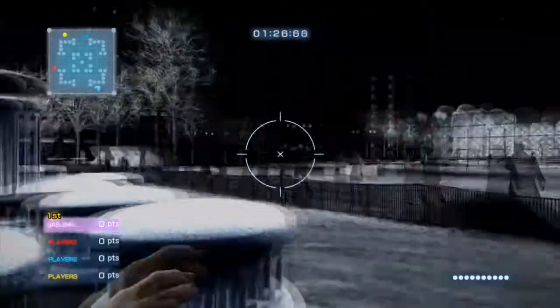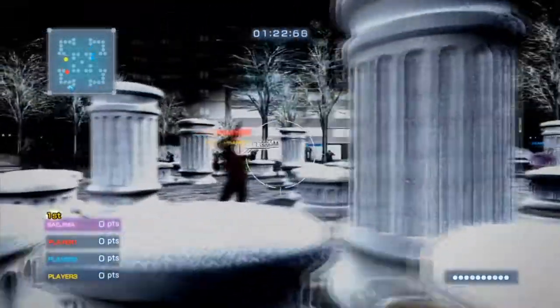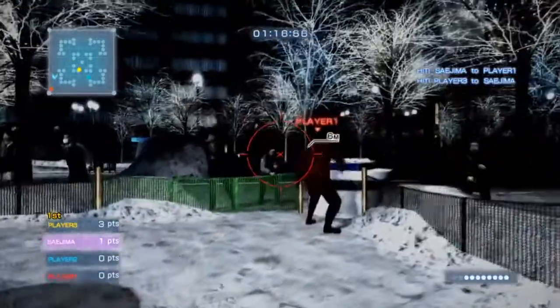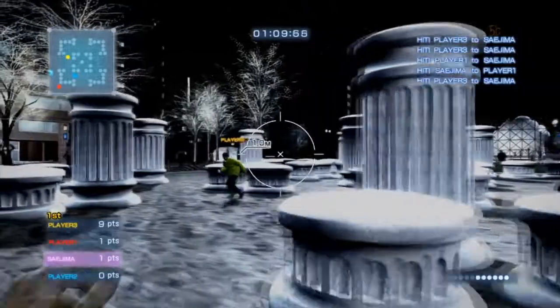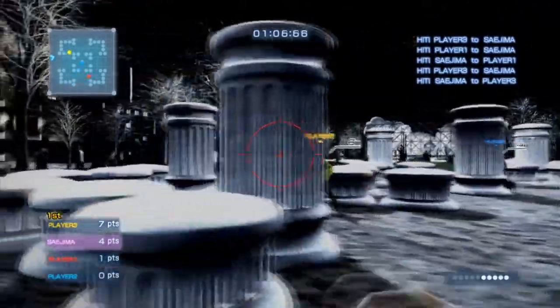Especially at the latest stages of this combat, the best option is to hit as many players as you can. If someone's ahead like the yellow is now, go to them and start throwing at them, because whilst your points go up, theirs will go down.